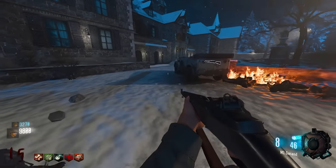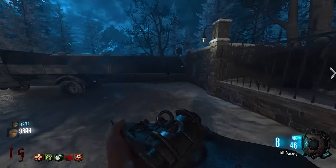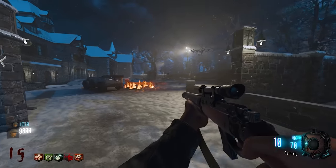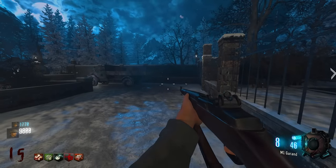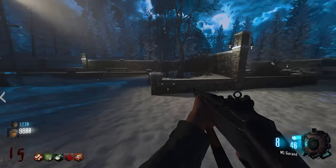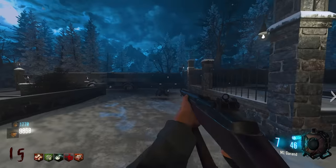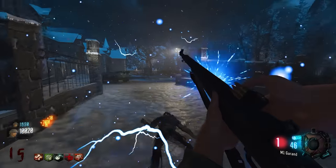They swap to the BAR off the wall — 2,000 points, 20 rounds with 300 in reserve for the standard version. They consider it might be the way to go. The BAR's fire rate is impressively fast.